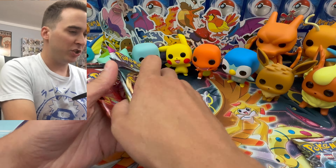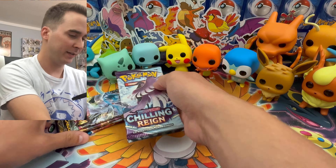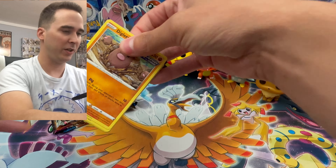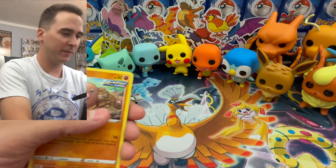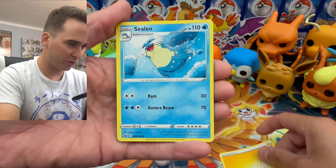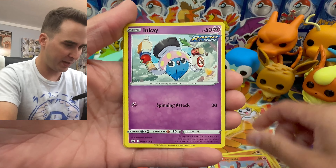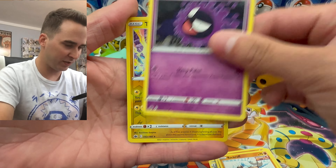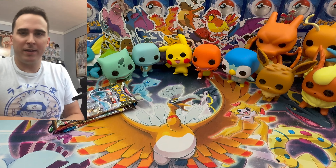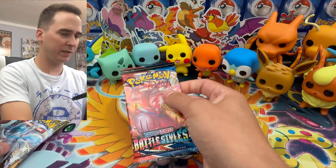Let's figure out what to open first. Chilling Reign is not that good a set, but let's see if we can get anything crazy out of it. We have a code card, lightning type energy, some trainer cards — Fire Resistant Gloves — Crabominable, Diglett, Larvesta, Inkay, Gastly, Thundurus, and a regular rare. As expected, Chilling Reign didn't deliver anything special.